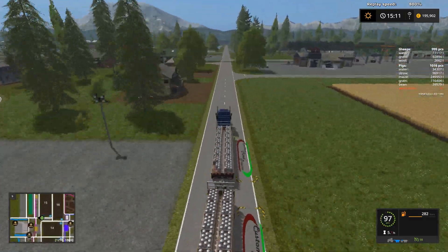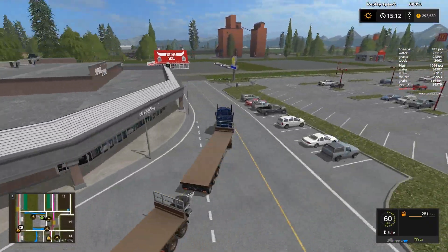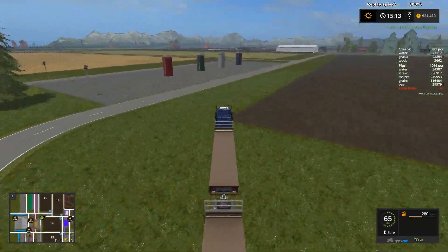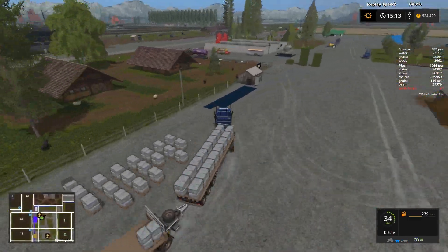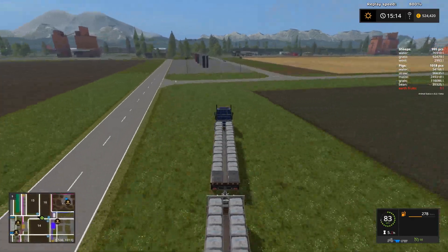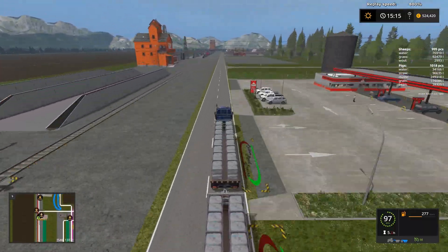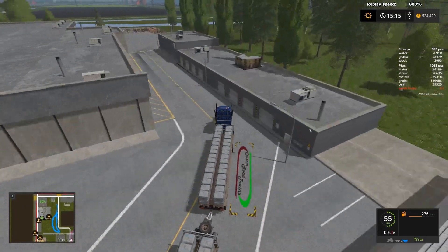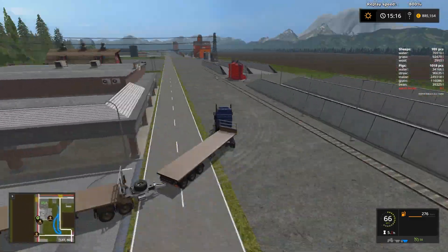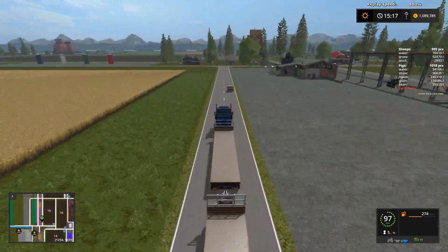This would be one of the last deliveries of milk. As we decided to finish this series, I just can't leave it — I should sell it anyway. Now it's a double trailer delivery of wool. Wool is significantly more expensive than bottled milk, so we got more money out of it.